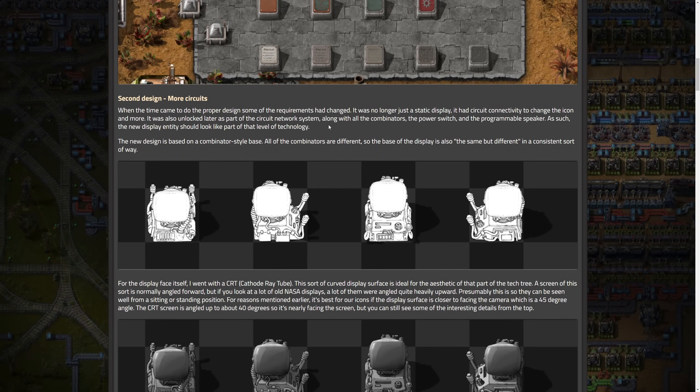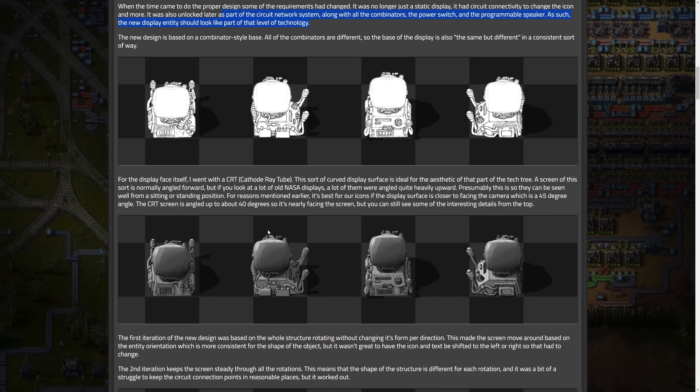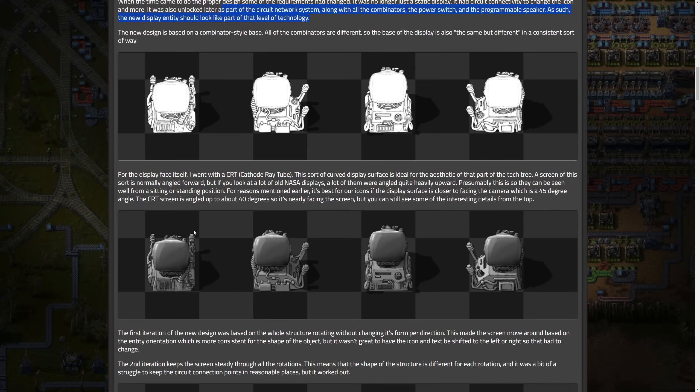Then we go to the second design. When the time came for the actual design to be made, they kind of went with the combinator/circuit network direction. You can see here: along combinators, power switch, and the programmable speaker — all blue — the new display entity should look like part of that level of technology. They want it all to match and blend together. The new design is based on a combinator-style base, different but consistent.